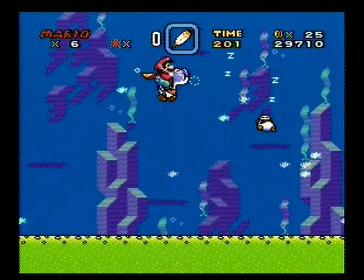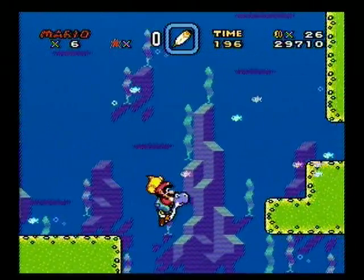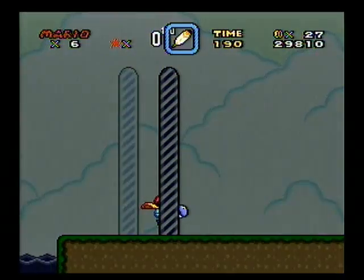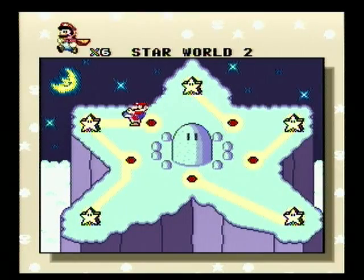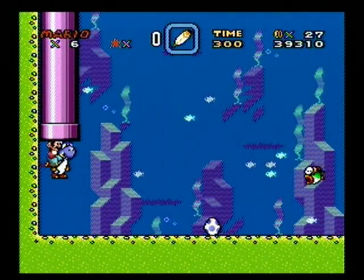That also works with red Yoshi — if you have a red Yoshi and you grab a blue shell, you can fly, and then when you spit it out you'll spit out fireballs. And as you might have guessed, the different colored Yoshis match up with their shells: blue shells give Yoshi the ability of flight, blue Yoshis get flight from whatever shell they eat, and so on and so forth.